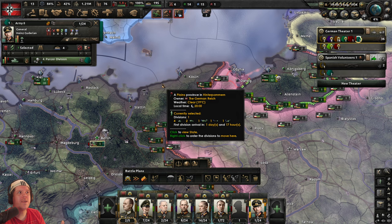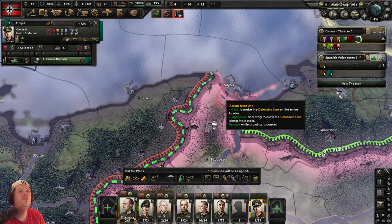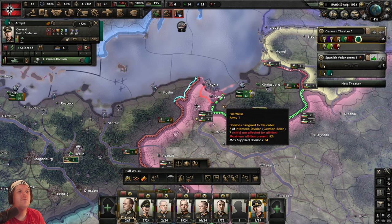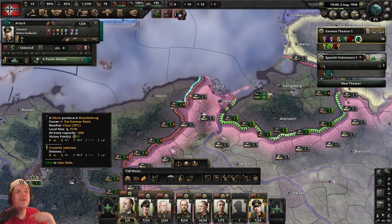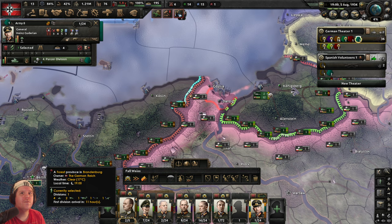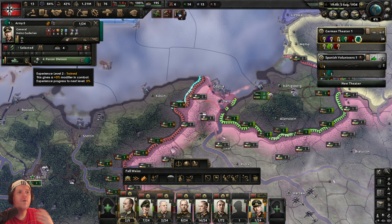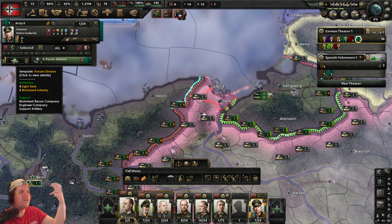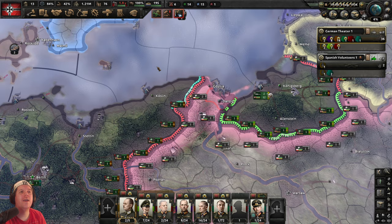Guderian is going to help us once we get going with Poland — still in 1936 so that's a ways off, but it doesn't hurt to get him into position. We'll tell Heinz to hold a front line right where Germany borders Poland — right-click drag that small area. Once unpaused he'll take his panzer up there. Ordinarily I'd set him to train, but given the ongoing conflict in Spain and oil being needed there, we don't want to lose tanks to training attrition when they're needed to resupply Spain. So we'll just leave him sitting there for now.